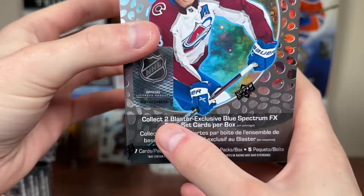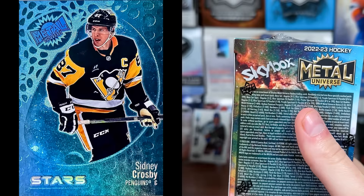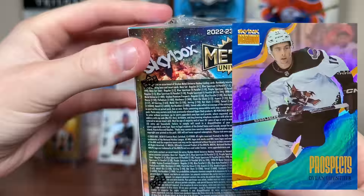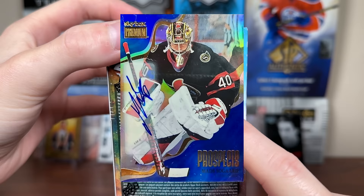So what can we expect? You collect two blaster-exclusive Blue Spectrum FX cards. The base are 1-in-5, the stars are 1-in-10, and rookies are 1-in-10. Another retail exclusive are the Blue Skybox Premium Prospects — previously called Sapphire the past couple of years — which are 1-in-20 packs, or 1-in-4 blasters. Blue autos are 1-in-200 packs, or 1-in-40 blasters.